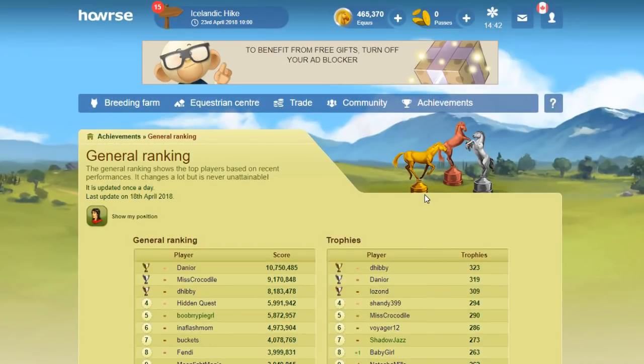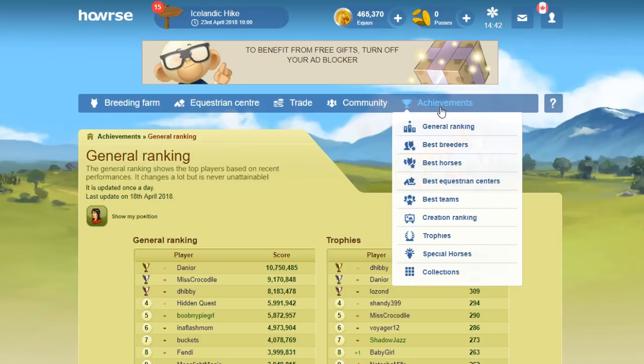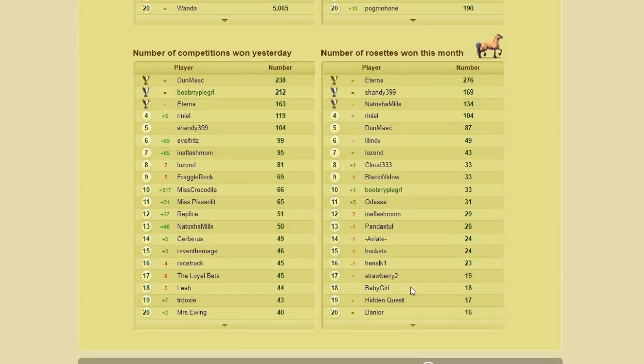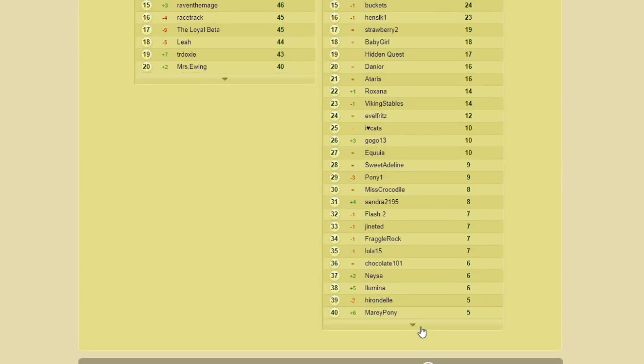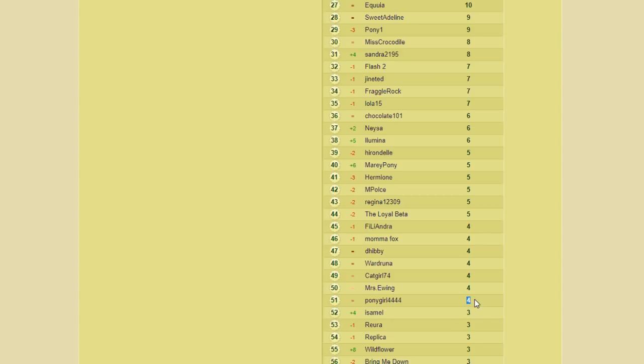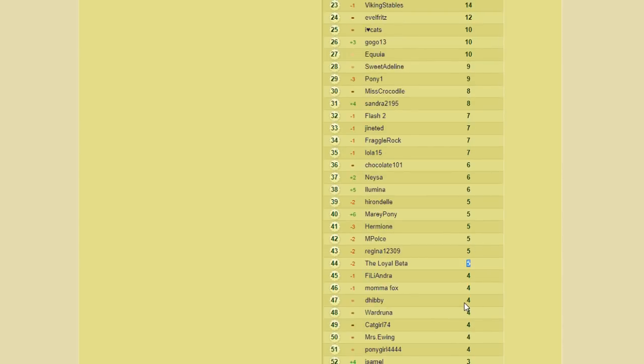The next ranking is the most recommended option by players who want to qualify for free: number of rosettes won this past month. You'll find it under achievements, best breeders page. On the CA server right now you can see why this one's so recommended — on smaller servers there aren't as many rosette competitions, so it's harder to win them. Right now on this server, to rank top 50 you would have needed about four or five rosettes, which makes this the most recommended option.